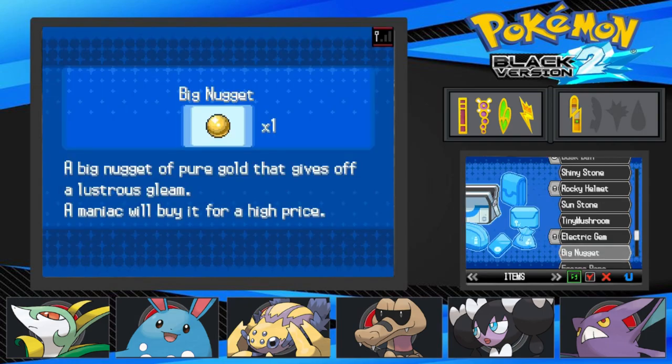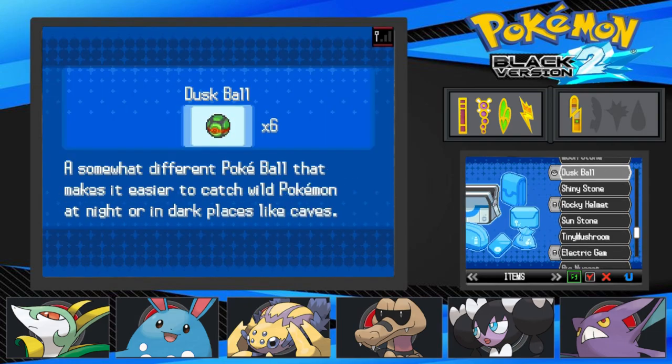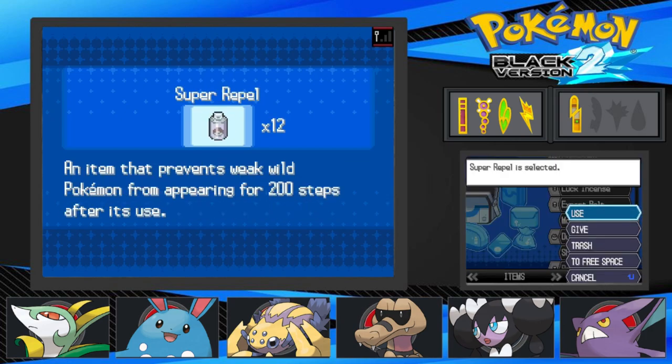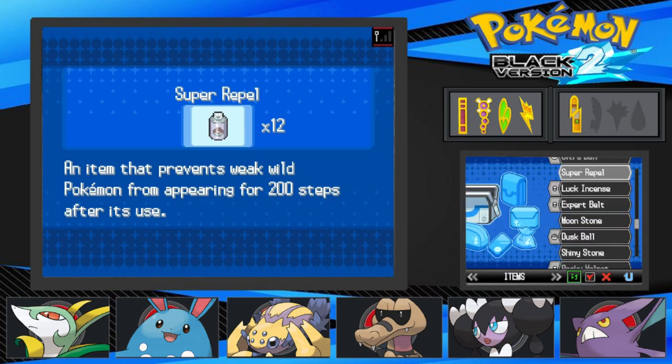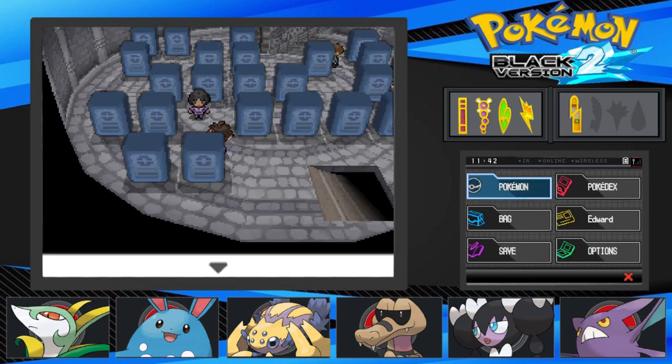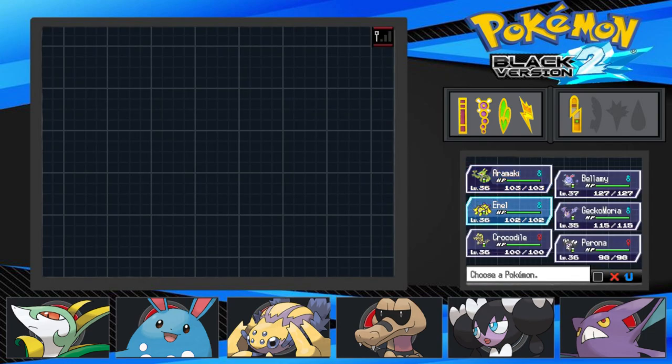All right, we can get our encounter. I'm thinking — on the first floor you only get Litwick, so what I'm thinking is we use a repel and get to the higher floor so we have a chance of getting either a Litwick or that space alien thing. So you want to use your precious repels to get a 50/50 chance of getting something we want or a shit alien thing?